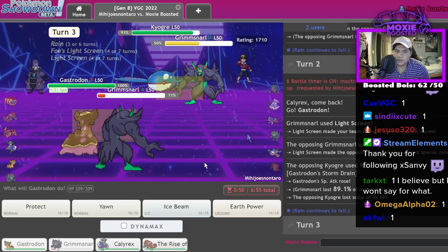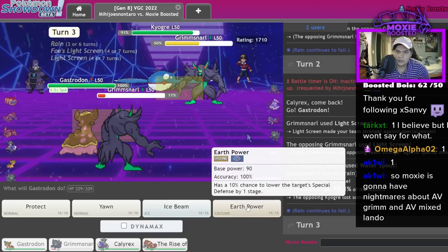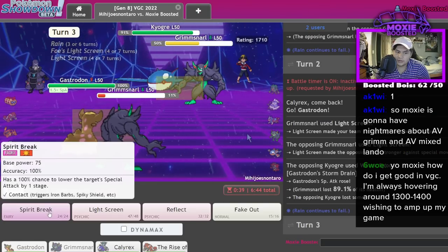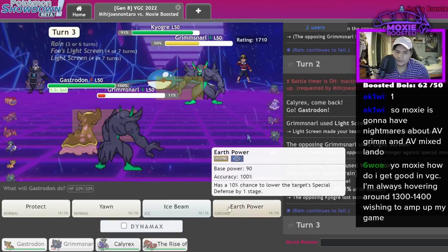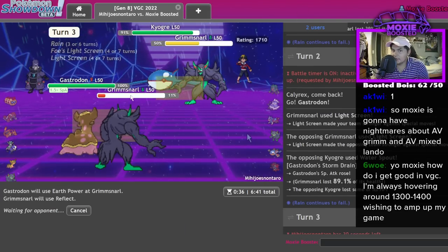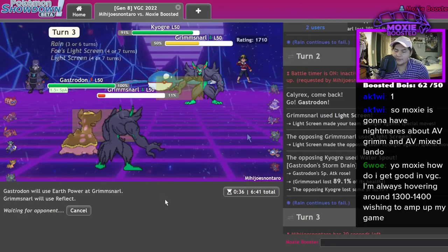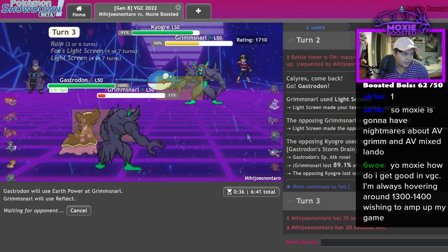That's plus one, cool. I might as well go for the Reflect — I'm gonna lose my guy. I could just double actually — no, I Reflect. We're getting Dual Screens up. I'm a coward who won't play aggressive.